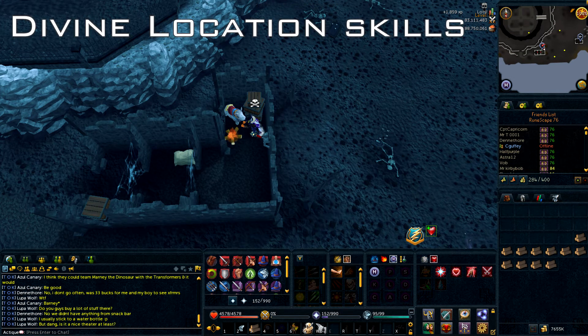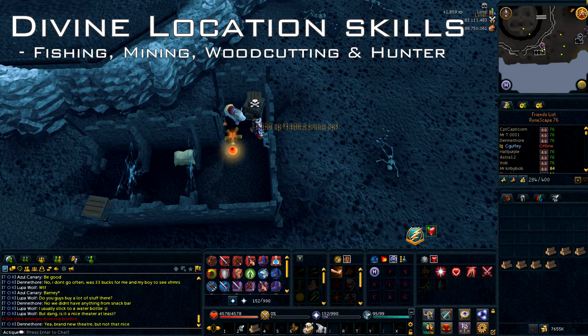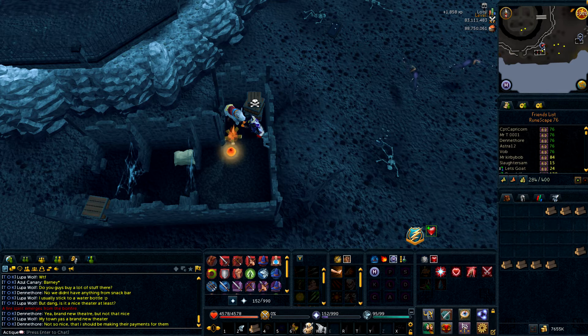The third category is called divine locations, and this includes the brawling gloves for fishing, mining, woodcutting, and hunter. You gather a lot of divine locations to your bank, or ask friends to place divine locations in the wilderness, and use items like divine rocktail bubbles, divine runite ore, divine magic logs, and the divine box trap. It will take quite a long time to finish your brawling gloves since you can only gather a limited amount of supplies from each divine location.